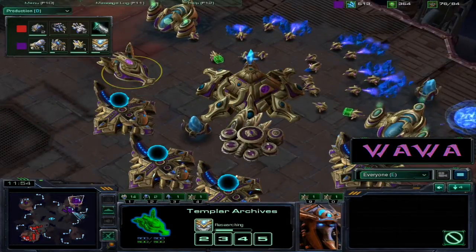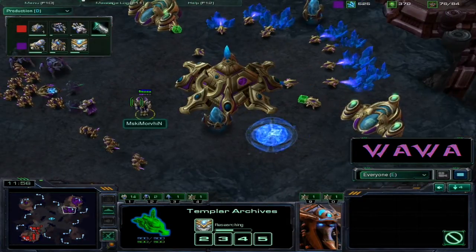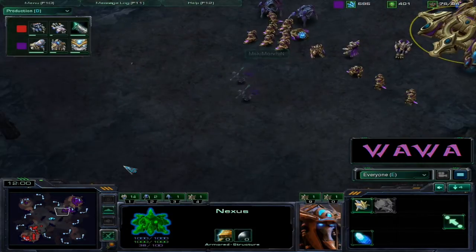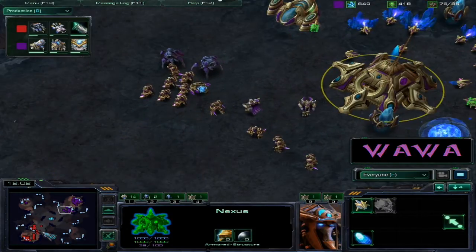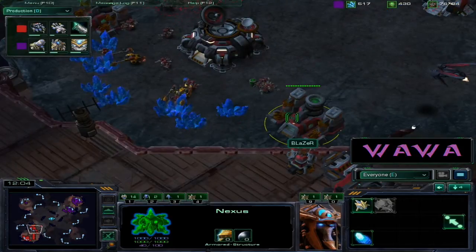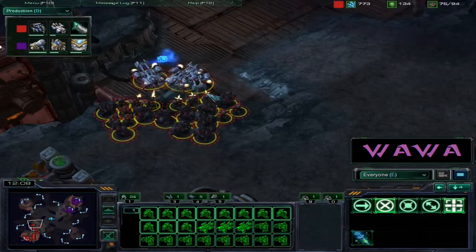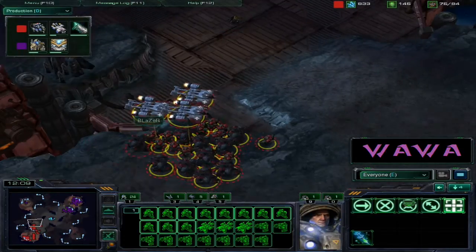An amulet is also being researched so that whenever those high templars get warped in they have enough energy to land a psionic storm - that's always very good. When you just summon them you can easily throw down the spine, and finally we are seeing Blazer spotting that pylon over there.